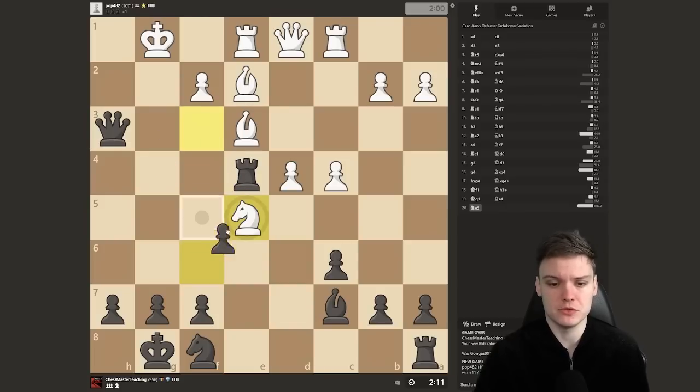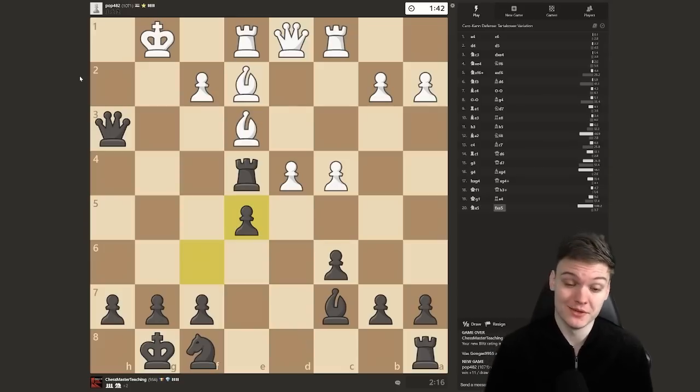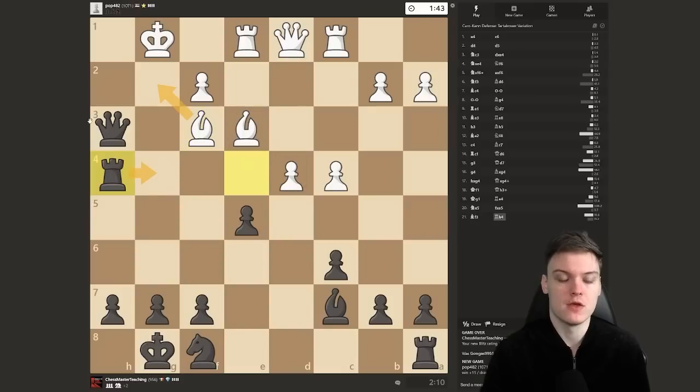He actually finds knight e5, so not allowing me to go there. But now we restore material equality while having a deadly attack. Simple threat is something like rook h4, with potential mating ideas. Also e4 is there, opening up the bishop. This is just too strong. Bishop f3 — very understandable move. I feel like rook h4 is the simplest, and if bishop g2 there is rook g4, that just wins the queen.